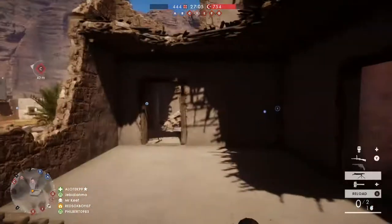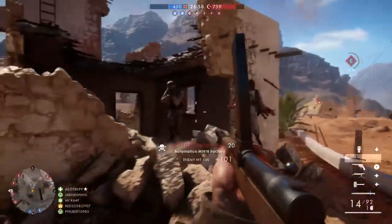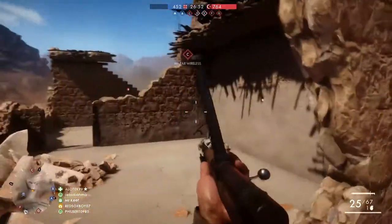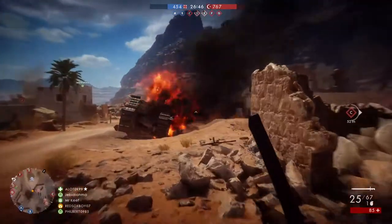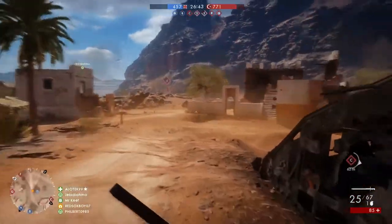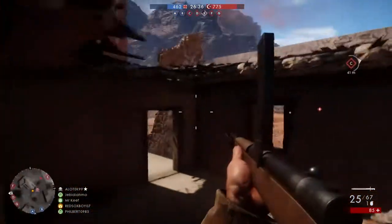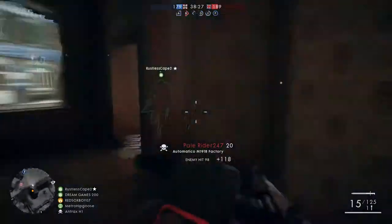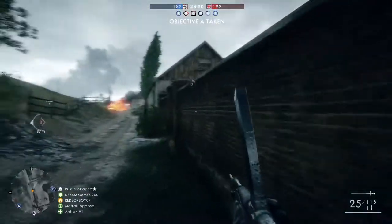The 380 meters per second muzzle velocity isn't going to make this the best at range, and the recoil isn't great either — this has extremely high recoil. In close quarters it's manageable if you focus on controlling it, but once you get beyond medium ranges, especially with the small 25-round magazine, the slow muzzle velocity and fast fire rate means you burn through ammo quickly. The real effective range is within 15 meters, where you can get that five-shot kill.